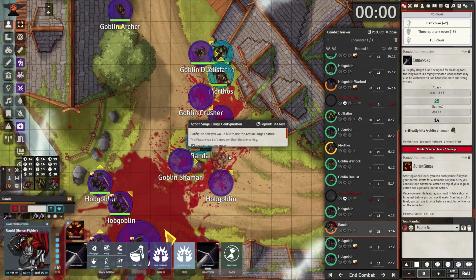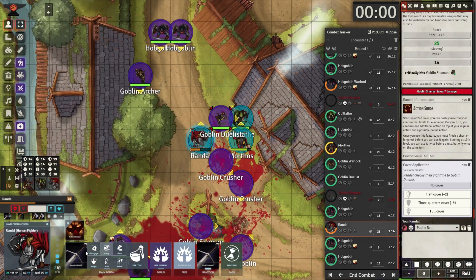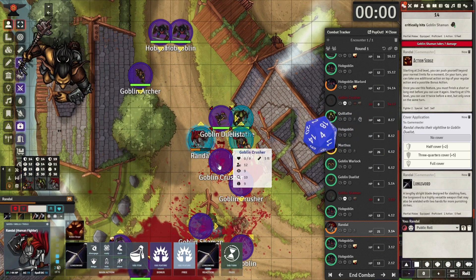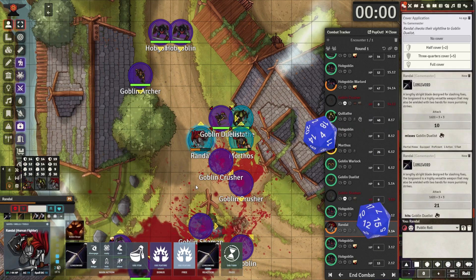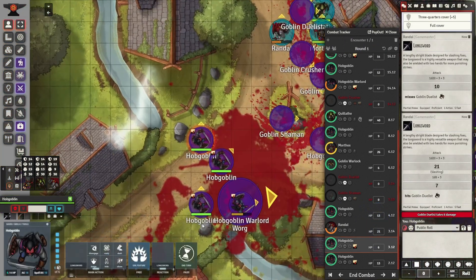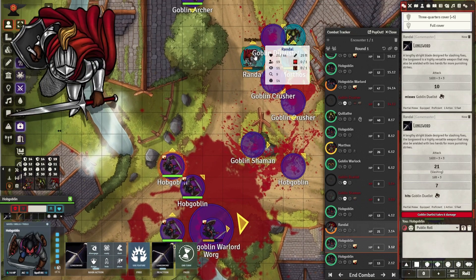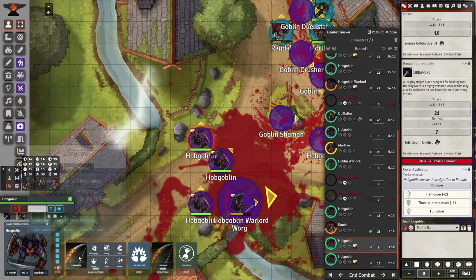He activates Action Surge, getting another two attacks. He needs to protect his spellcasters and his ranger — get them north and fight through those hobgoblins and that last goblin archer. If he can do that and line up the perfect lightning bolt, they can win this fight.